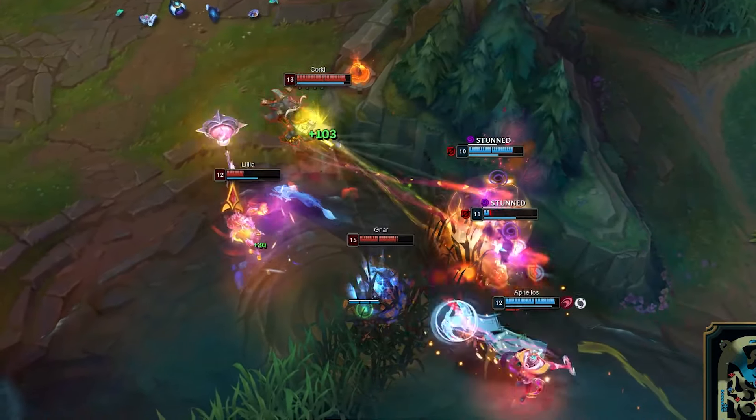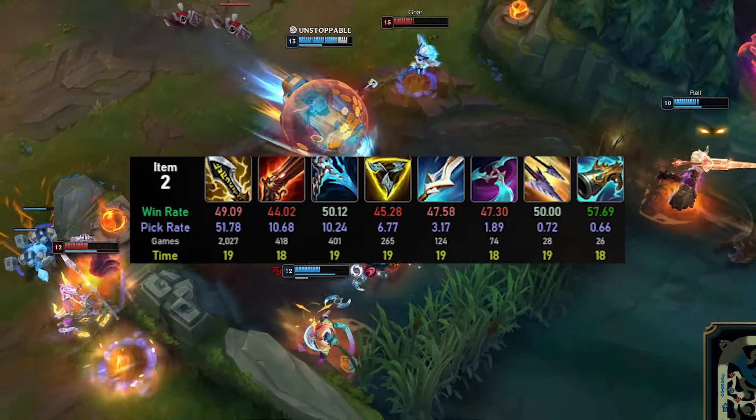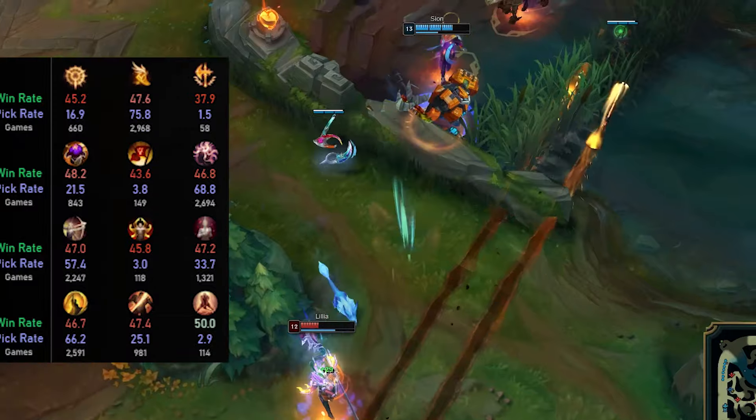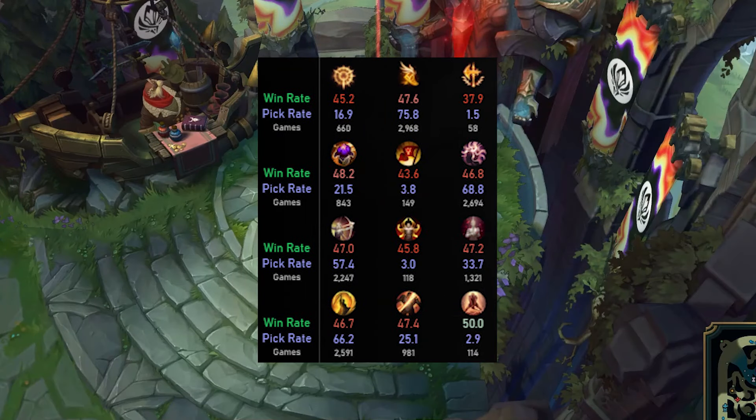With that in mind, Corki has pretty much become an auto-attack champion just like your typical AD carry. Hence, the way you want to play him from now on is mostly focused on auto attacking — that's why the items you select will drastically help you when you throw those auto attacks in.